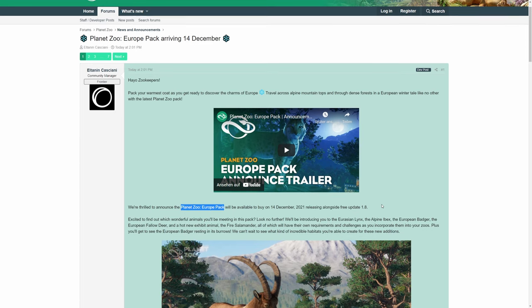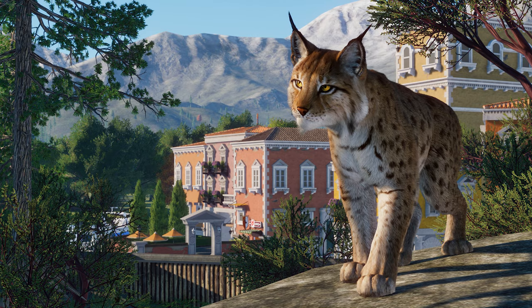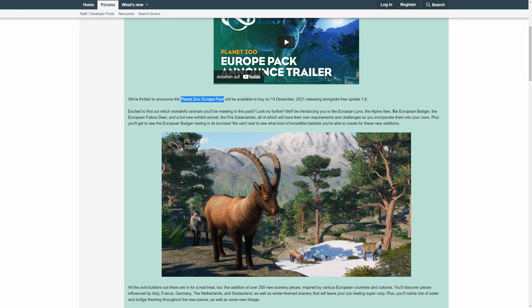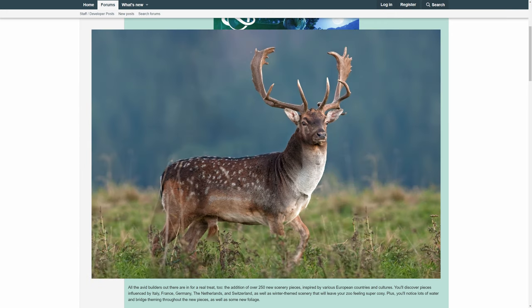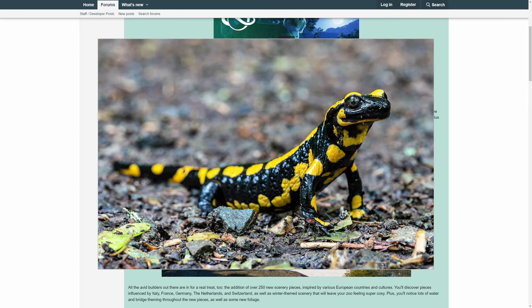Because this brings wonderful animals into the game. One of them is the Eurasian lynx. Then we have the Alpensteinbock (Alpine ibex), also very cool — long horns and a very cute baby. Then we have the European otters, which can even be housed in caves. We also have the Dammhirsch (fallow deer). And finally, we have a terrarium animal, namely the Feuersalamander (fire salamander). So there are five animals in the pack.